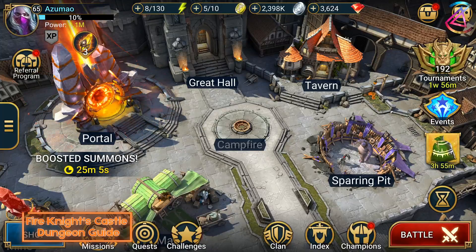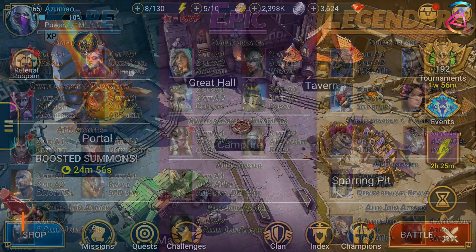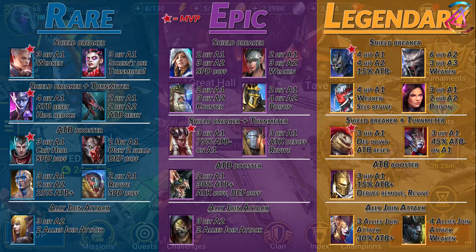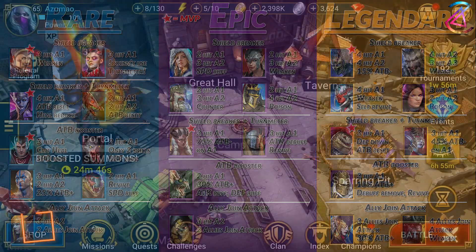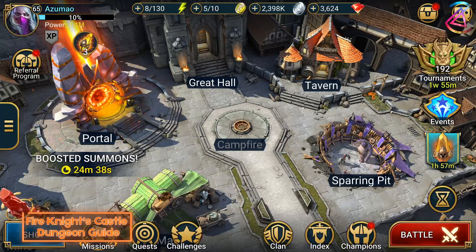Your team needs to be fast to execute this strategy and their damage output has to be high. This strategy also shines if you can combine it with ally join attack. When building a team, think about synergy. While you could simply throw in five three-hitters and it could work, you have to get to the boss first. You want to have a decent balance between support and attack. Additionally, your team has to be fast enough to rotate around the Fire Knight. For stage 20, speeds in the ranges of 180 to 220 should suffice, depending if you have an ATB booster.